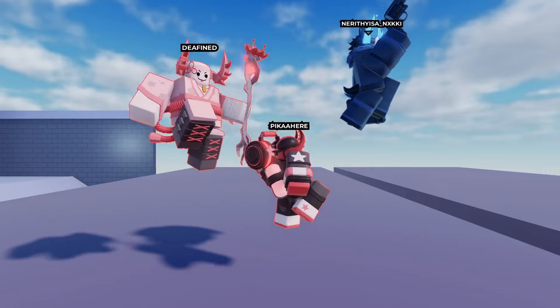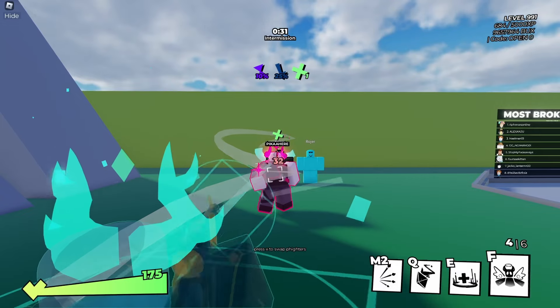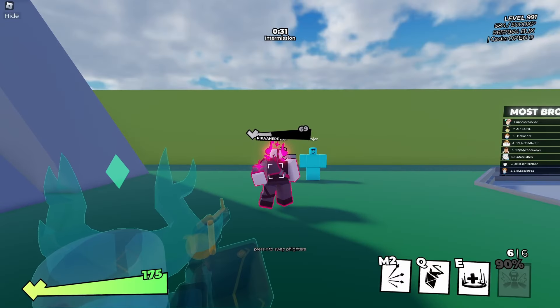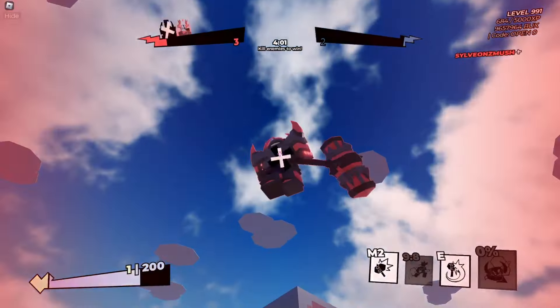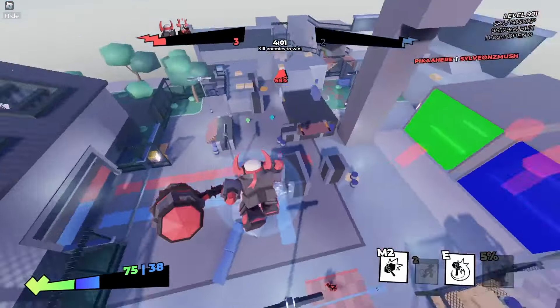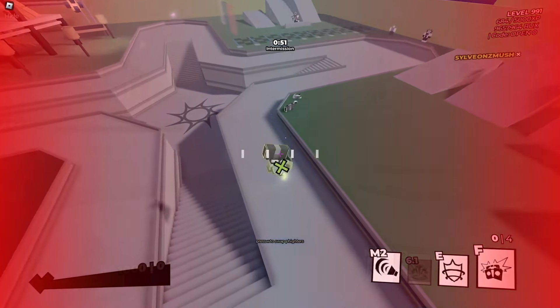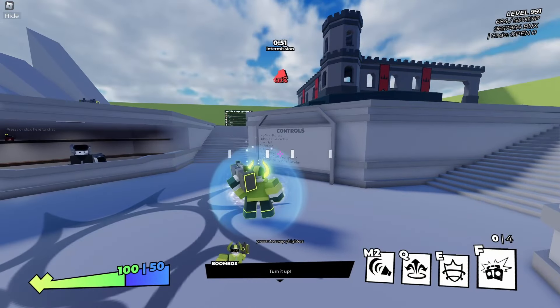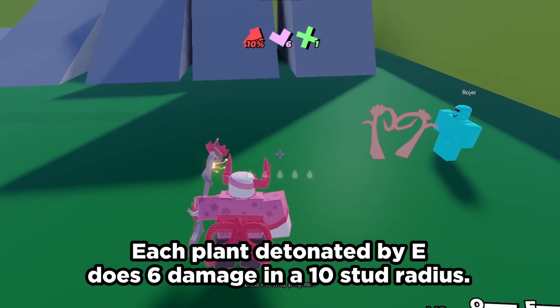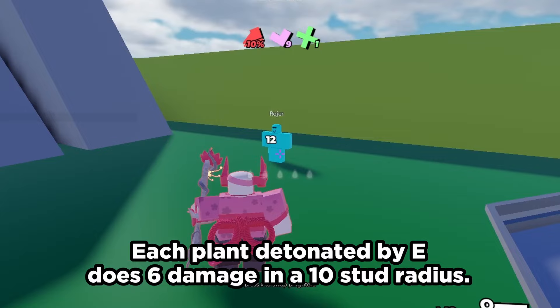Finally, onto the supports. Medkit's primary and secondary will now go through allies that have full health, and it plays a sound when you headshot an ally. His ult now revives based on where the ally died instead of where their ragdoll is. Blue Box had a bug where he loses the ability to jump if he dies during his Q — that's been fixed. And last but not least, Fine Staff: detonating your plans with your E now properly calculates the correct damage amount.